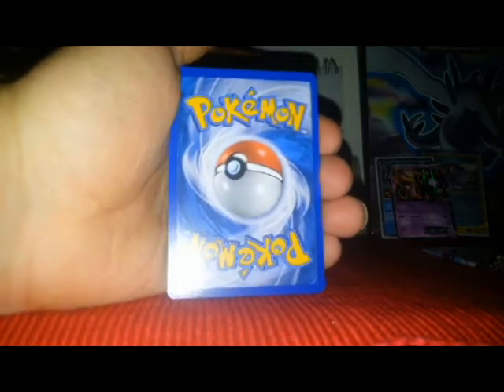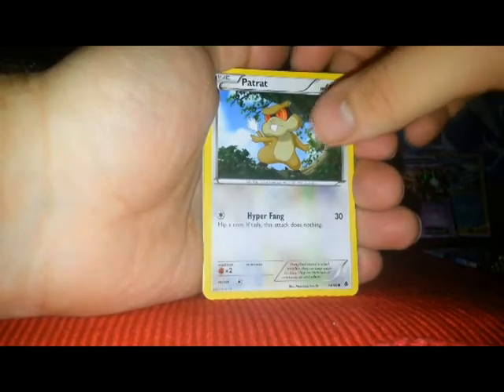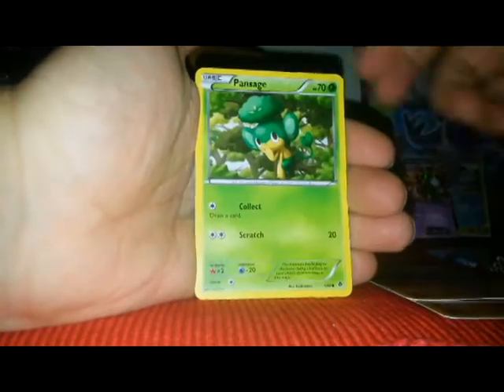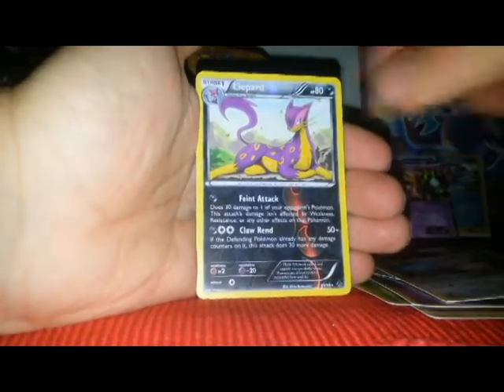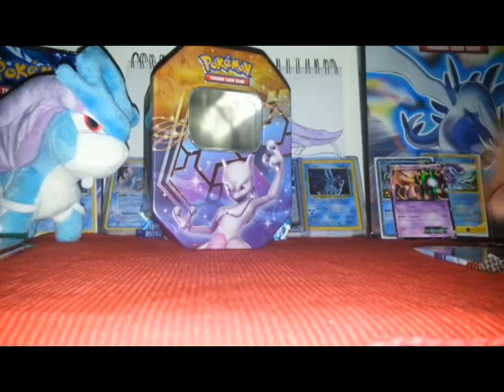Here's our code card. We have a Patrat, Cub Chew, Robin, Rolla, Juleber, Pan Sage, Siglyph, Galvantula, Audino. Our reverse rare is Leopard and our rare is Mandibuzz.